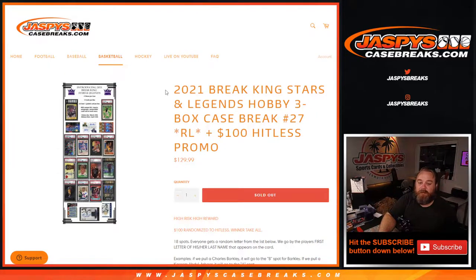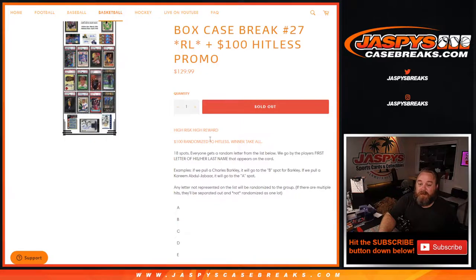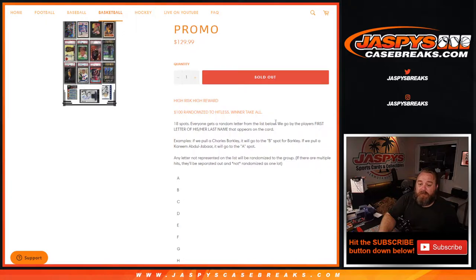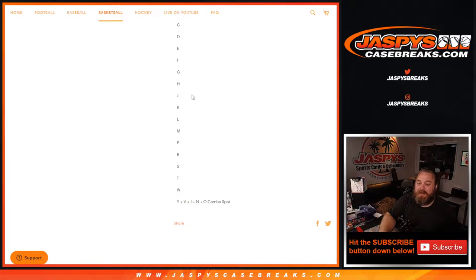Hi everyone, Sean with jaspyscasebreaks.com here doing 2021 Break King Stars and Legends Hobby three box case break, random letter number 27, with a $100 hit list promo — high risk, high reward. $100 randomized to the hit list winner, take all, 18 spots. We go by the player's first letter of their last name on the card. So if we pull Charles Barkley, it goes to B; Kareem Abdul-Jabbar goes to A. Any letter not on the list gets randomized to the group. The letter list is A through combo spot Y, V, I, N, and O.